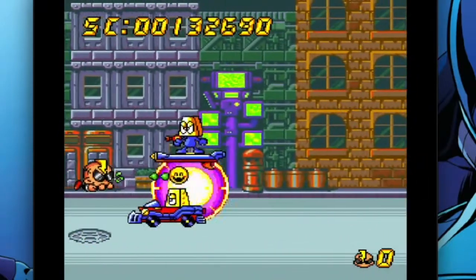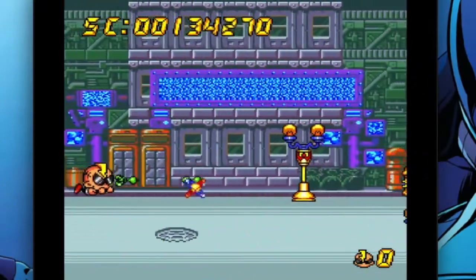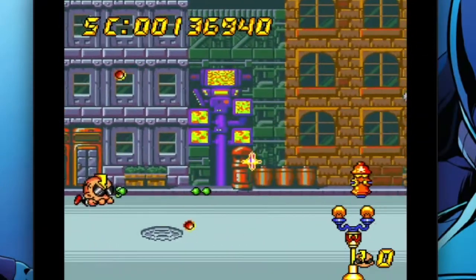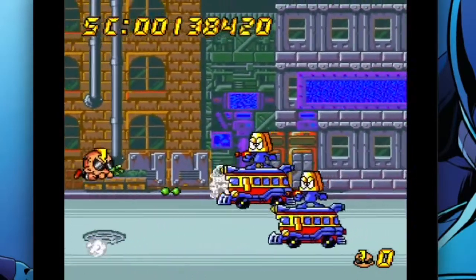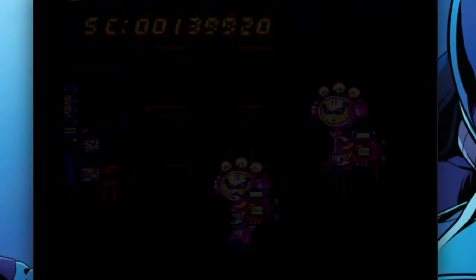Games like Alien Crush, Bonk's Revenge, Dungeon Explorer, Neutopia 2, Psychosis, R-Type, Soldier Blade, Super Darius, Super Star Soldier, Ys Book 1 and 2 — so much good stuff that you can play on the TurboGrafx Mini, and all of it had a significant reduction in cost compared to buying all the games physically.